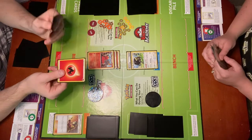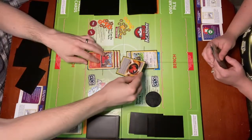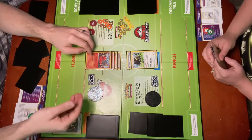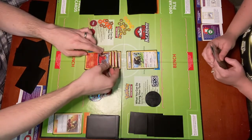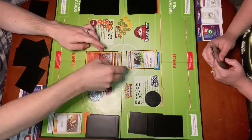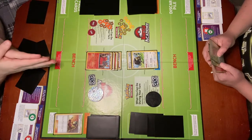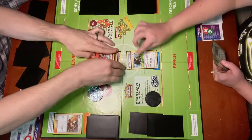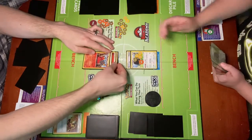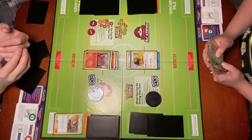Those two cards that I get to attach with the effect of Welder do not count against my one energy attachment per turn. Now I have a Basic Fire Energy and a Burning Energy that I can attach. I'm going to choose to attach the Burning Energy, which is a Special Energy that, if I discard it with the effect of an attack, it goes back onto the Pokémon it's attached to — it goes to the Discard Pile and then immediately reattaches to the same Pokémon. So I'm going to use Flamethrower — 90 damage, discard an energy attached to this Pokémon. I'm going to discard Burning Energy, which then goes back to attach onto Magcargo. I was able to attach three energy and attack in a single turn because of the effect of Welder.